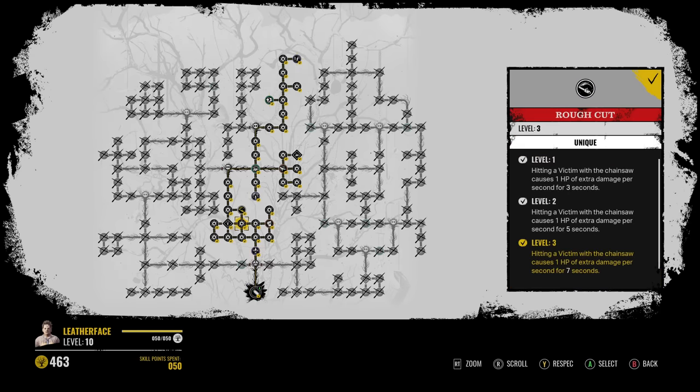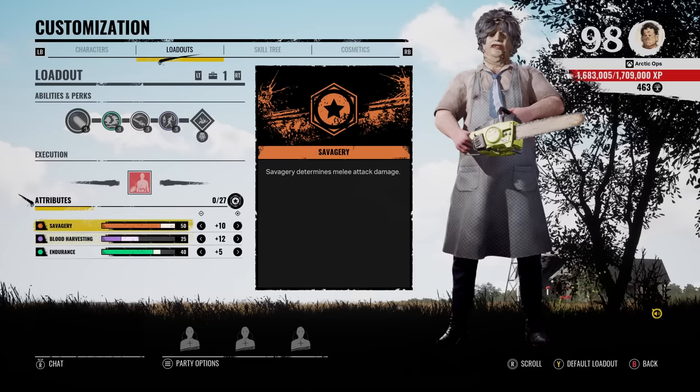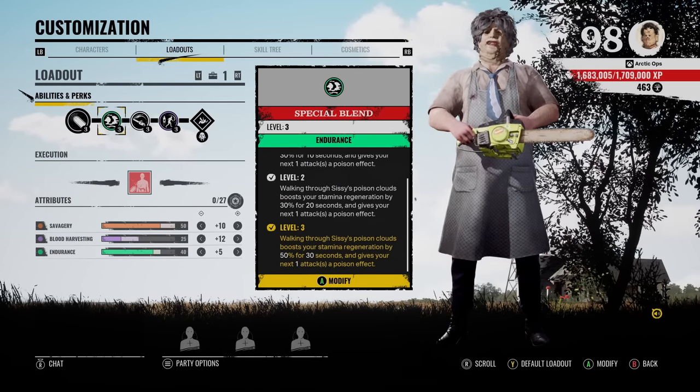Here's the skill tree. You go straight up the middle, and then Rough Cut is right here. Special Blend and Violent are both random, and I just took it right up here and got the two random perks up here. So these are the perks to make that Poison Chainsaw Build, and it can be quite effective.